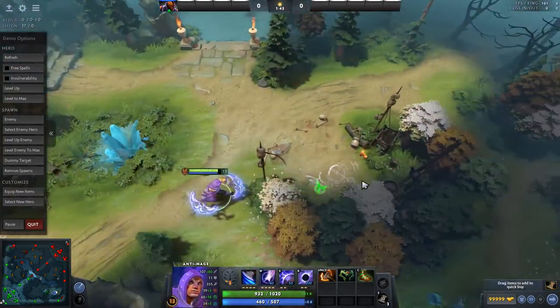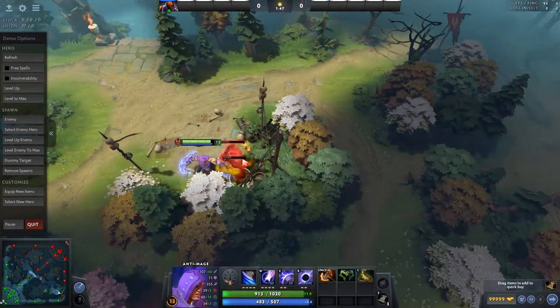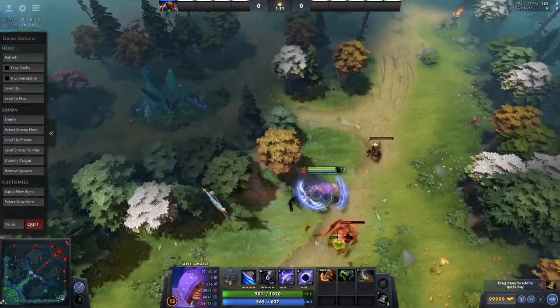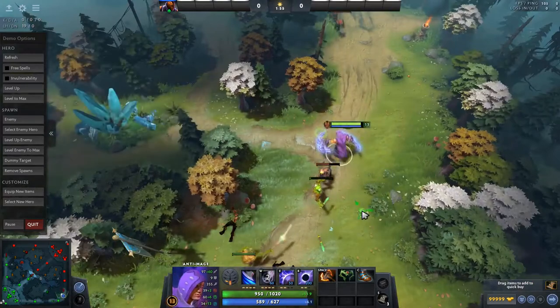You also need to consider where it is safe to farm. You can't just farm without vision if none of the opposition are showing on the map. Moreover, you can't just farm right by the enemy tower without expecting at least one rotation to stop you. You have to be smart when farming — it may seem like you're just mindlessly hitting creeps, but there's a lot more to it than that.